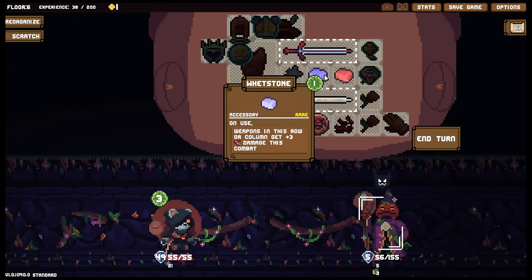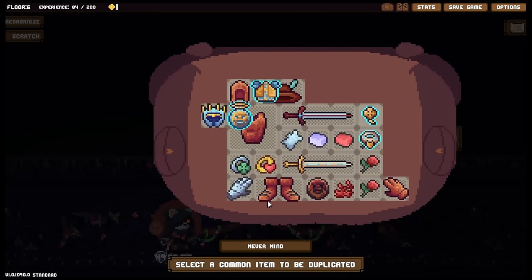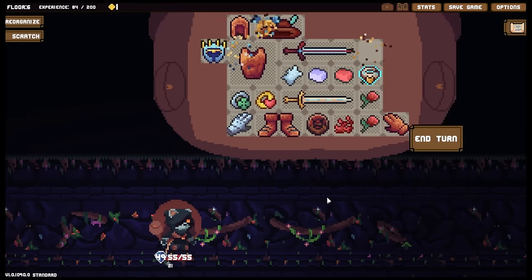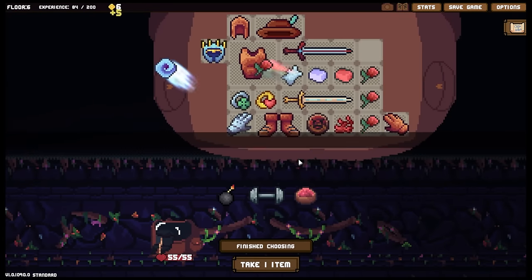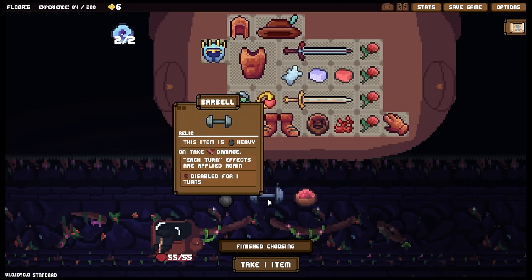Oh okay, that's fine. I will take another rose - tuck you in there. Luck won't matter in this battle, but when an item is destroyed it adds one energy. Barbell - this item is heavy, on take damage each turn effects are applied again.